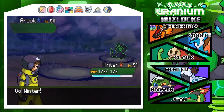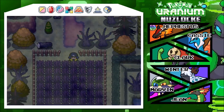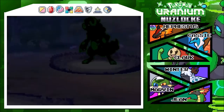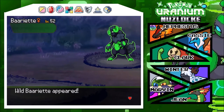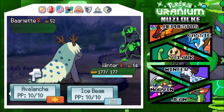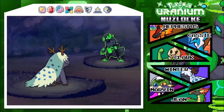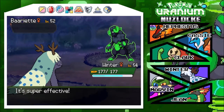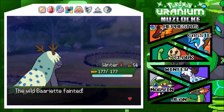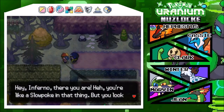Another pokemon - oh dear god, an Arbok. Arbok is a Poison type which means I don't want to go into Grass anymore. Oh no, a Barriette! Oh man, my Taros could have evolved into that. I risk it all for such a small biscuit - so close. Ice Shard priority - yes, go Winter! 1800 experience for you, good job.